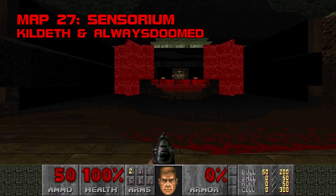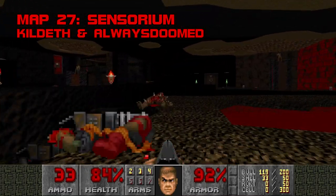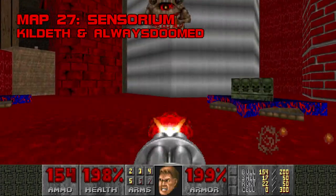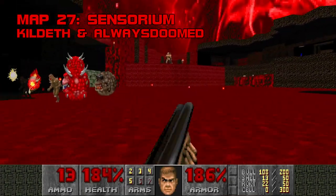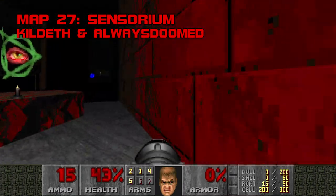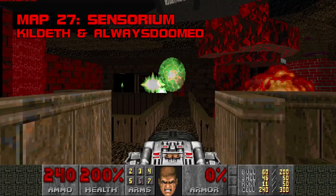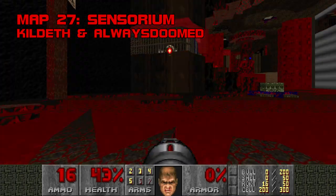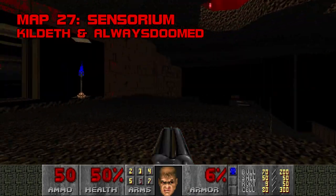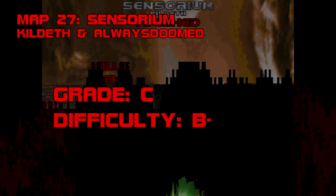Map 27, Sensorium. The wheel of weird never stops in Nova the Birth. Killdeath's second-last offering is disjointed but occasionally striking — a crumbling subterranean hell fortress that makes some brave texture choices. There are only 80 monsters in this map, and they don't stand a chance if you find even a few secrets. You can get an early rocket launcher and a megasphere by walking along this railing and through a fake wall, recharge with a pair of soul spheres, and take a teleporter to reach the BFG, which you can polish off the cyberdemon with. Sensorium is upbeat but also clunky, liable to discombobulate the player, and a bit too easy. Grade C, Difficulty B-.